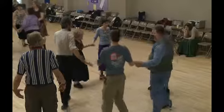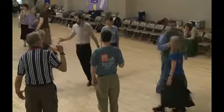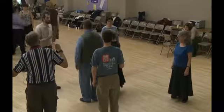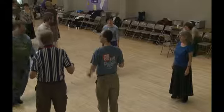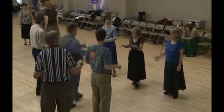Ones with the person on your right, do a right-hand turn. Ones in the middle, left-hand turn. Turn far enough to end improper and face down. Go down the hall, down between the twos, separate. Come up to the middle, and now ones do a two-hand turn halfway.